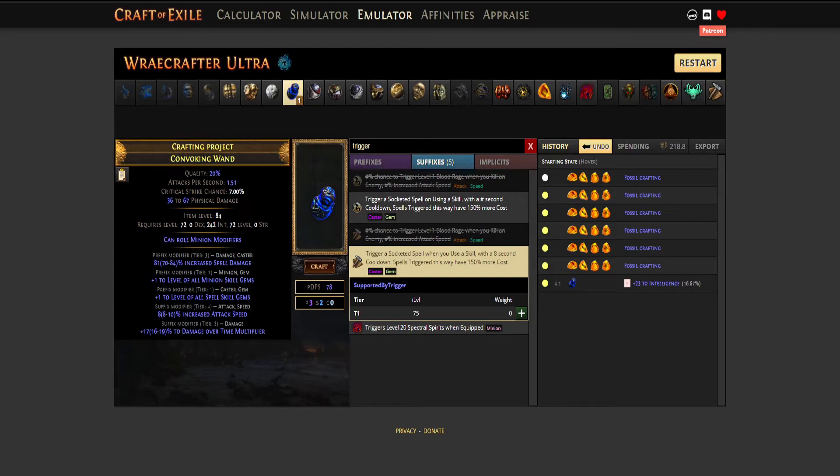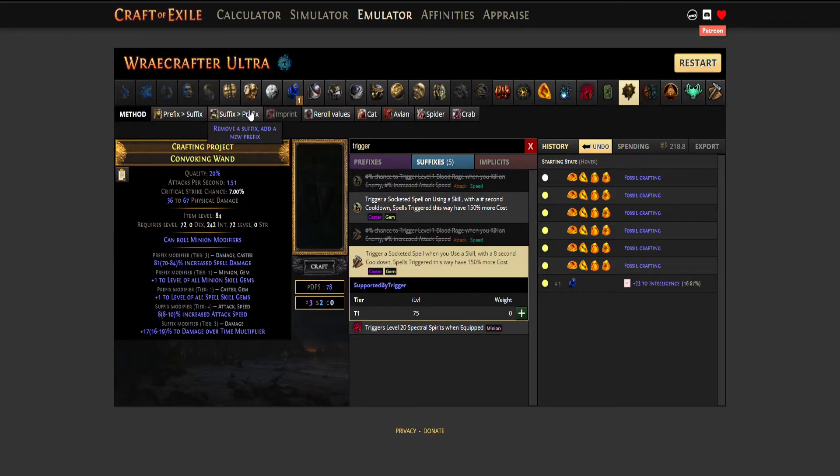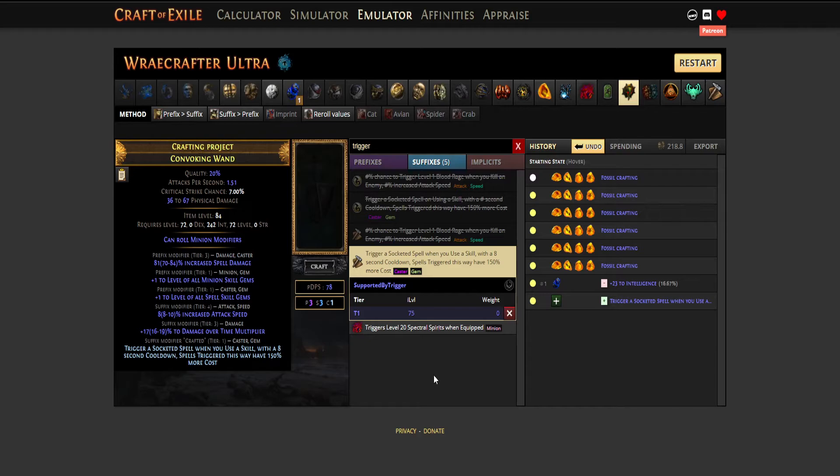You can just use the inar craft which we can find right here — remove a suffix, add a new prefix. Let's just pretend we did that. Then we simply add trigger a socketed spell when you use a skill, and you're done with it.